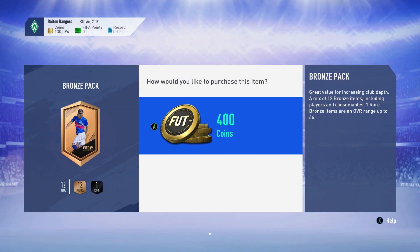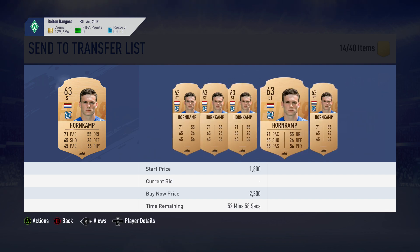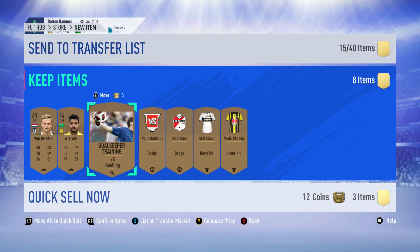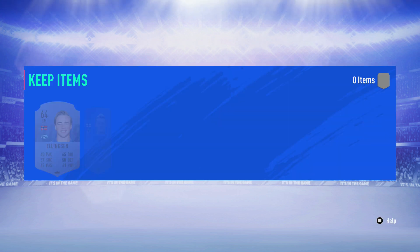It's not the instant profit a lot of people are looking for, but over a long period of time it compounds. You might be thinking how are you going to get to Aguero just from selling bronze players - but we're four episodes in at about 10 minutes each and we're almost there. Once you have a coin base you can do even more trading, because you have more coins. When I'm at 1,000 coins I can only buy two players, but when I have 100,000 coins I can buy as many as I want and sell them as my transfer list opens up.